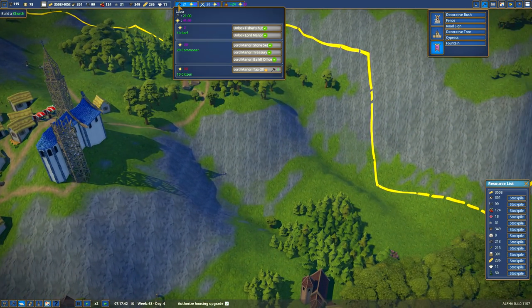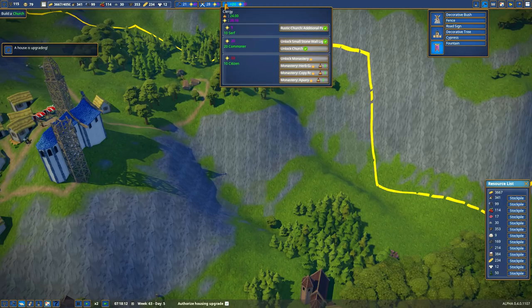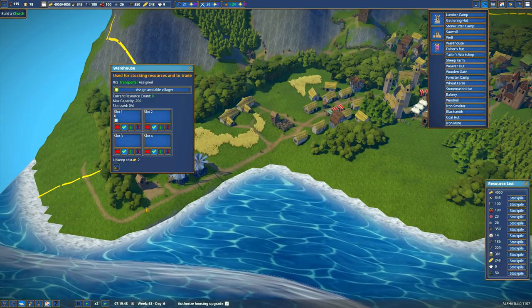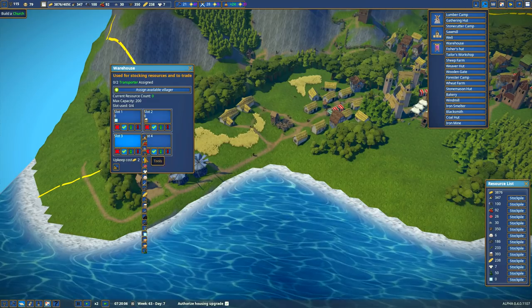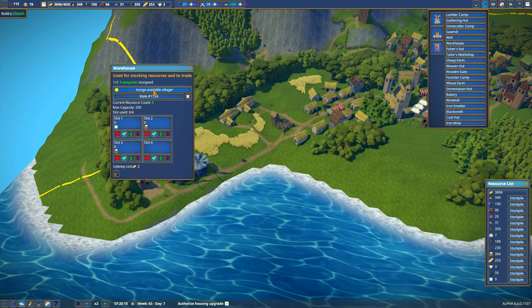We need more splendor. We have 41 splendor and we need 50. We need 15 kingdom splendor and we have 4.6. If the church ever finishes, I think we'll be a heck of a lot closer. This warehouse is done. In slot 1 I want to hold glass, slot 2 flour, slot 3 flour, and slot 4 I'll leave open for now.